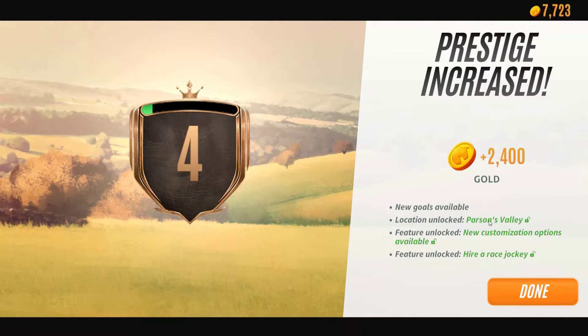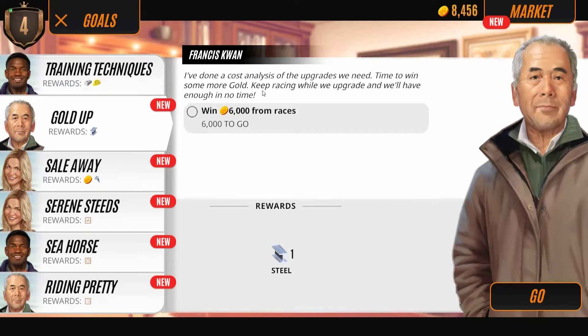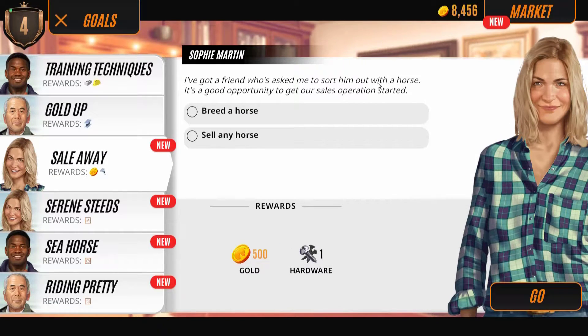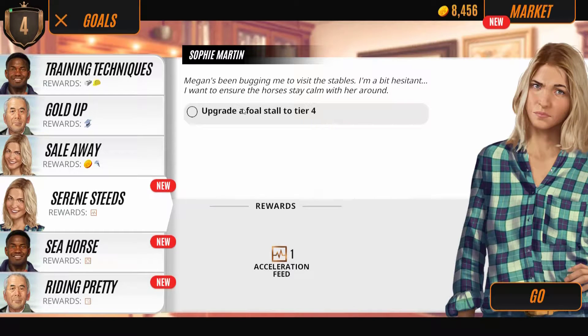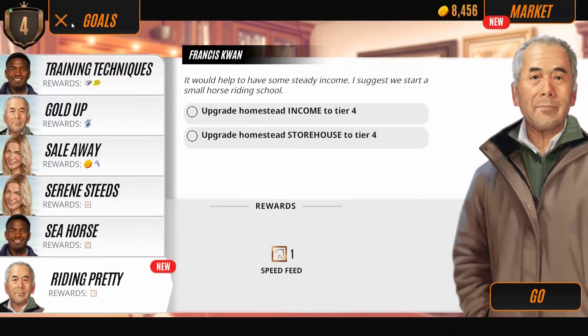New goals available: location unlock, Parks and Valley feature unlock, new customization options available, and hire a race jockey — so we can now do auto races. With our new staff we can get the most potential over our horses. We can train, win 6,000 races. I've got a friend who asked me to sort him out with a horse — it's a good option to get our sales operation started. We can also upgrade a full stall to tier four, training facilities, and income.